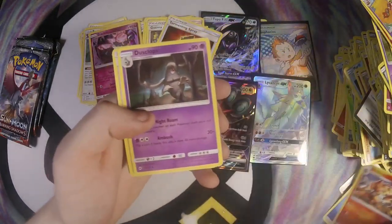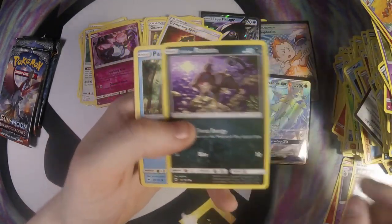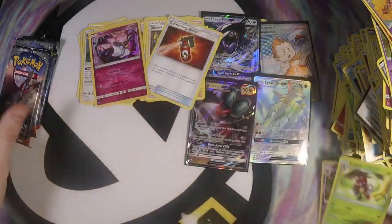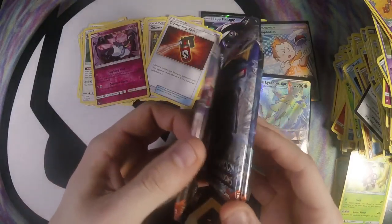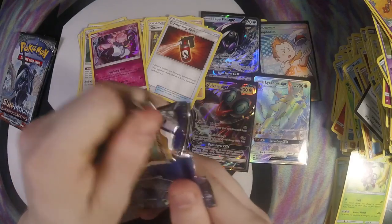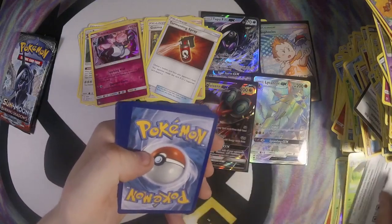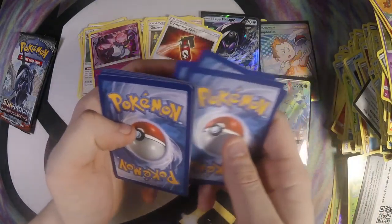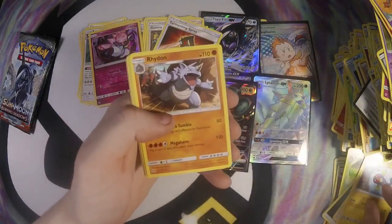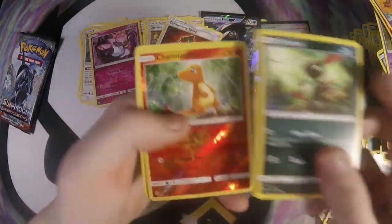Water Energy, Simisear, Dusclops, Acerola, Mudbray, Alolan Raticate, Panpour, Caterpie, Porygon, Scolipede, and a Lycanroc. We have three packs left — do you guys think we can pull two more GXs in these three packs? It's cutting it real close. My last box had seven GXs in it, so I'm hoping out of this we get at least one more.